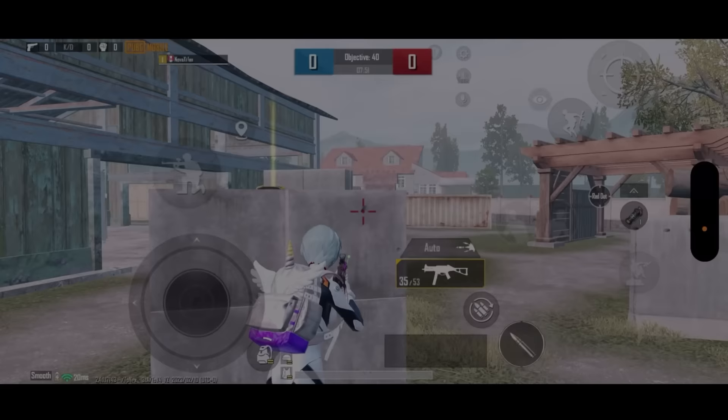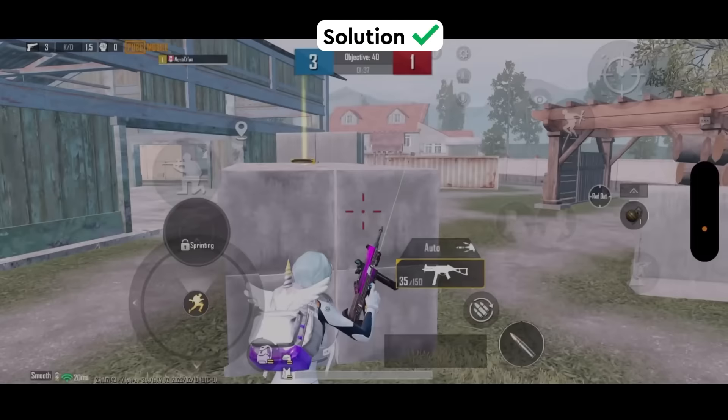Also, your movement is slow when you move out of cover with pre-fire. So here's the solution: move back from your cover and make sure your weapon is not blocked.